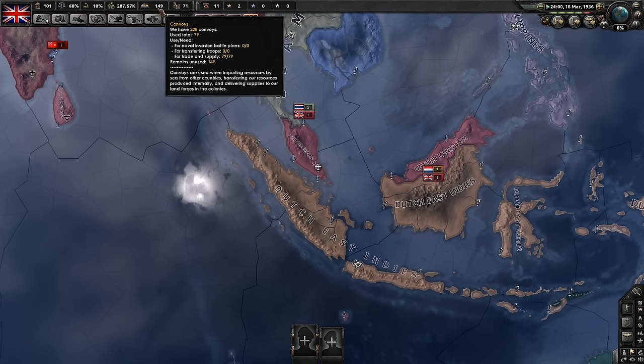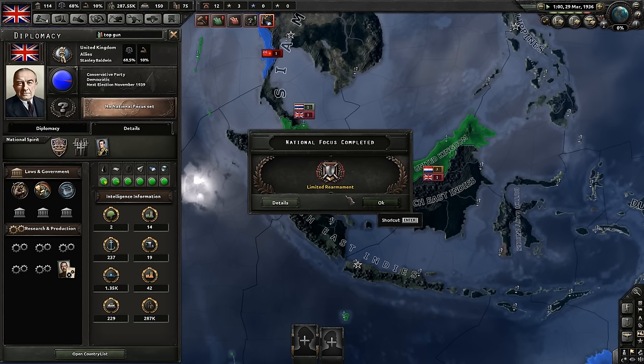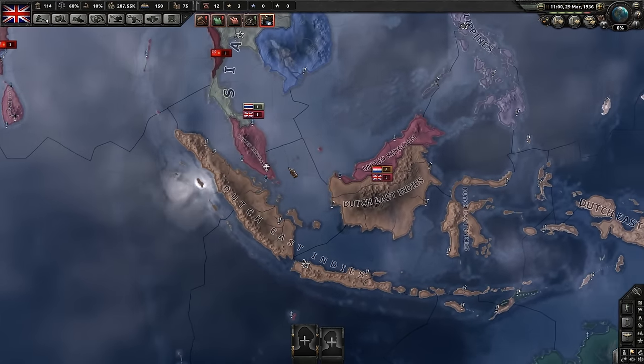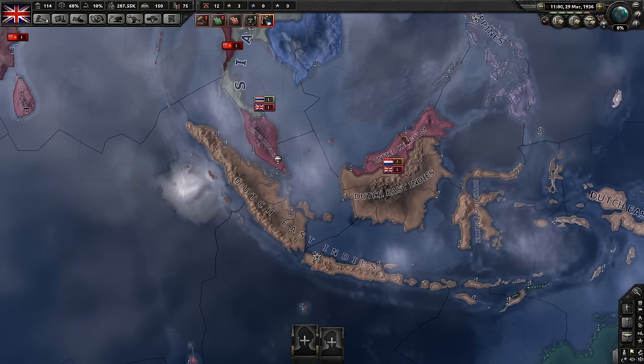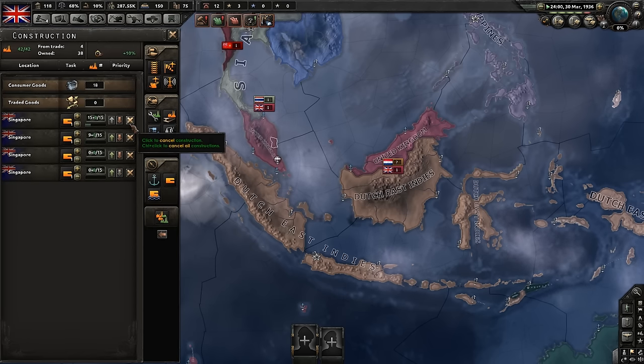So we should be getting most of our convoys back... actually, apparently you don't get all your convoys back anymore. There used to be a bug where you would get all your convoys back when you did this, but that's been fixed. Make sure you understand that — but still, convoys are the quickest way possible to annex a nation. It's so much faster and easier, and since they're a puppet they can't deny you.